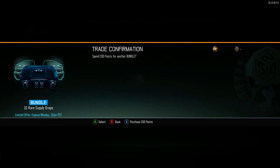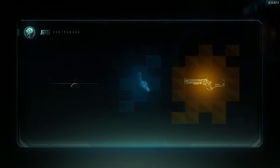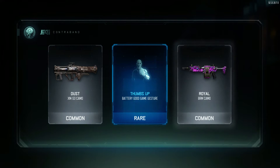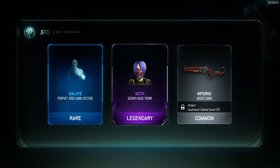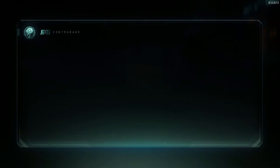Alright, 4,000 crypto keys spent now. We're gonna get something good, right? We better be getting something good. I'm so excited about this MX Garand, you guys have no idea. Dust again — that's three times. Dust camo doesn't even look good, why do you give it to me? Come on, Treyarch. Goth — that's pretty nice, I'll roll with that.